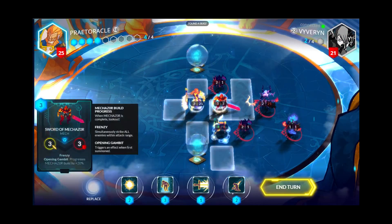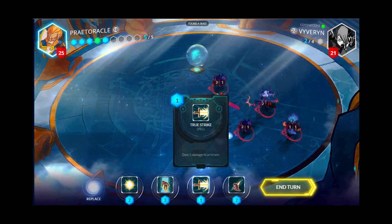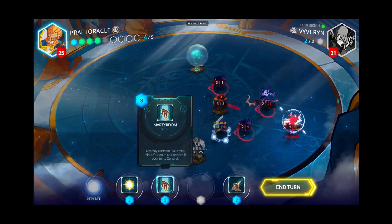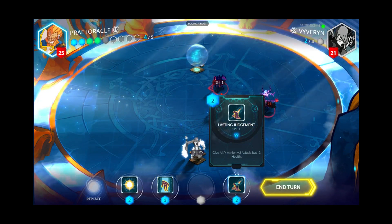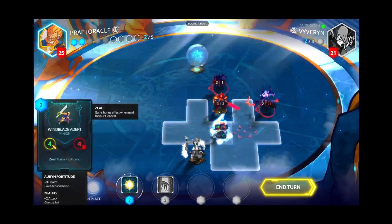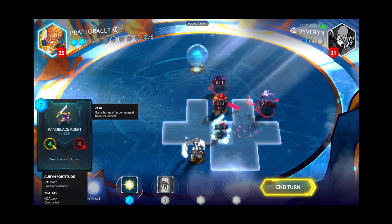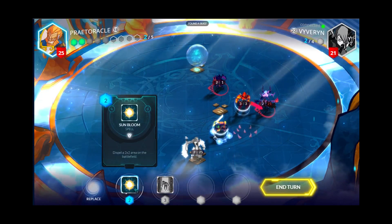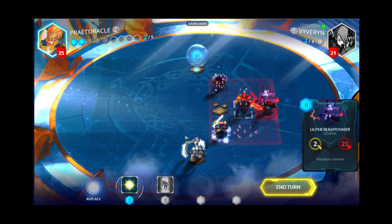He'll have all the abilities: Airdrop, Range, Frenzy, and Magic Shield. He's a pretty good unit. Because he has the Magic Shield, he can't be turned into a panda, and the Abyssian can't use their spell that kills whatever unit they want and gives them a 1/1 Wraithling. I hate that spell — but it won't work on Mechazor.